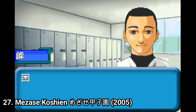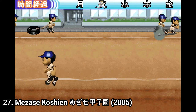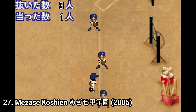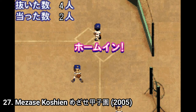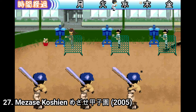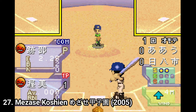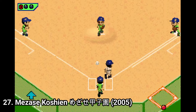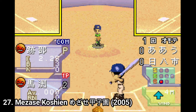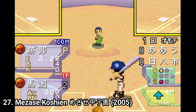Mezase Koshien is a baseball RPG. You name your high school, train a lot — for the most part there are training mini games — and participate in matches. It's pretty disappointing: the only customization is choosing the name of your school, you can't customize any character or create any player. The story is decent, but the gameplay is seriously lacking and boring. Pitchers don't even have a ball type, ball speed or control — they just throw the ball to you. Also the AI performance is sloppy. Overall the game has more downsides than good sides, and I don't recommend it.